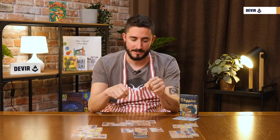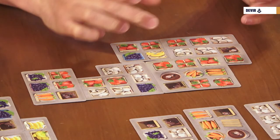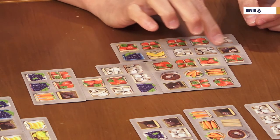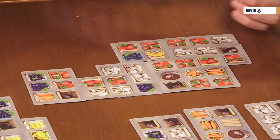To that score, you have to subtract two points for every mouse in your market stand. Look closely because some of the mice spaces have more than one mouse — here: one, two, three, four. So four mice times two is eight points. We have to subtract eight points from our total. All players check for that.